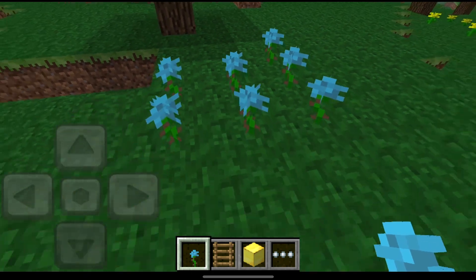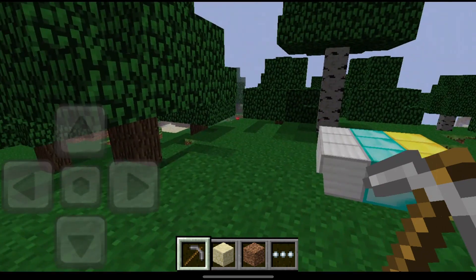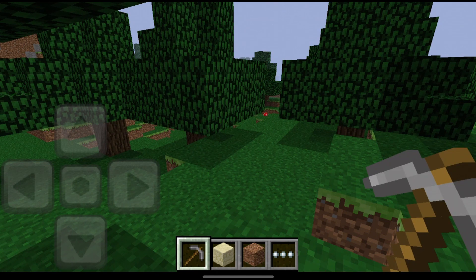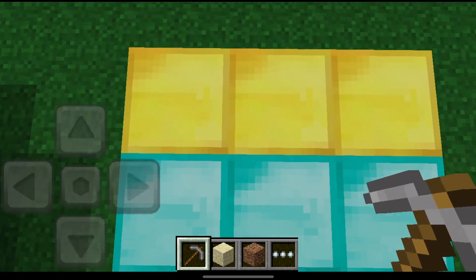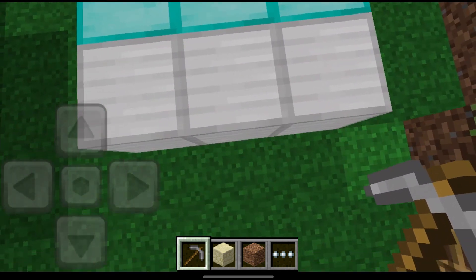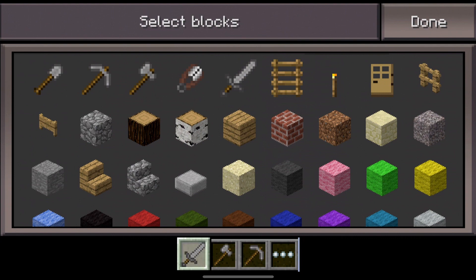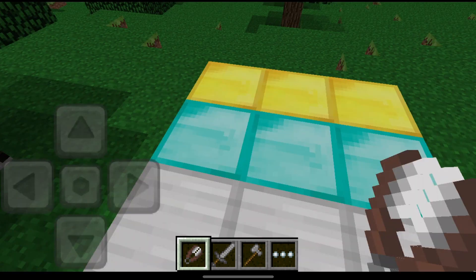Now we're going to 0.2.0. We're going to the same world — did you remember the iron block's texture? The iron block texture has changed from 0.1.1 to 0.2.0. The most noticeable change happened to the iron block. In this version, there are tools and shears. Shears means there might be sheep — and you're right, because sheep, pigs, and zombies have been added. They are the first mobs to be added in the game.